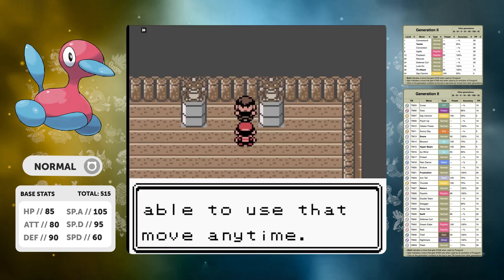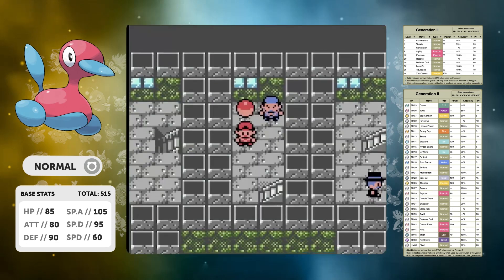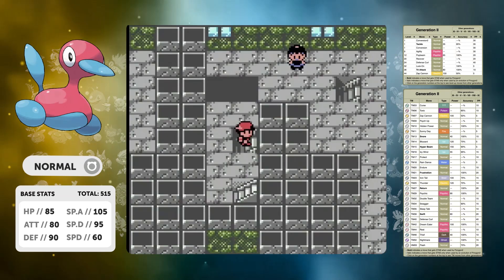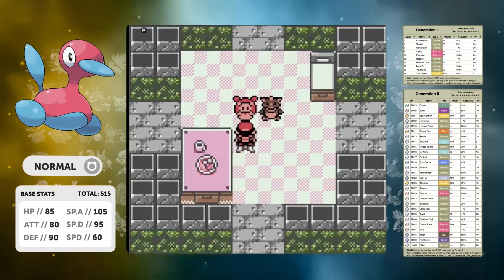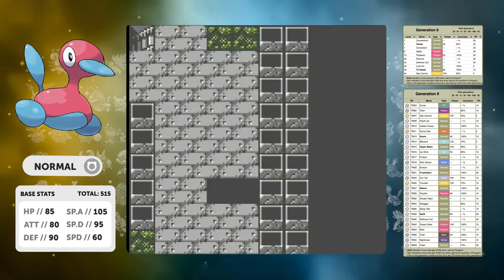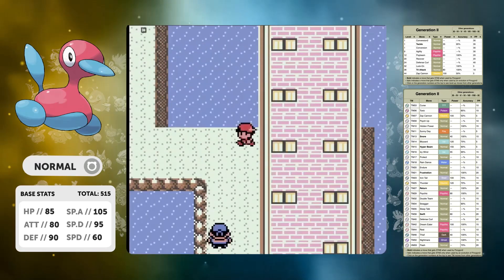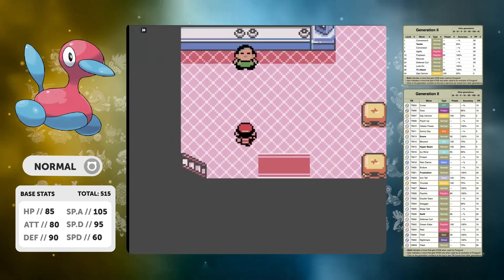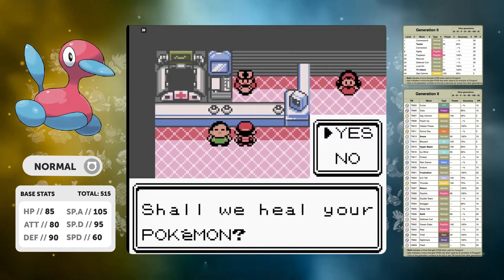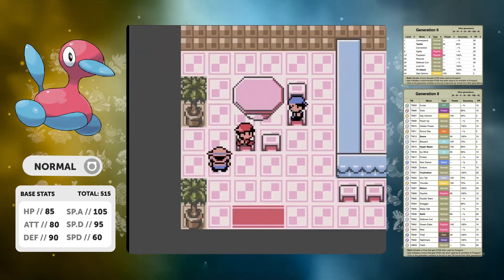What a run this is turning out to be. We pick up TM30 which of course we can't learn. In the Lighthouse you can pick up an Ether, talk to Jasmine, and then if you've got Dig you can dig out of there. But if not, use the side ledges to jump all the way back down and you're out in a few seconds.